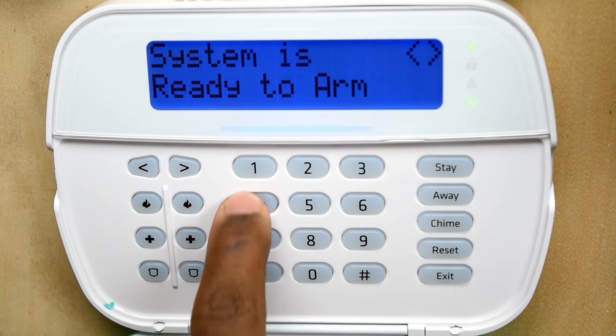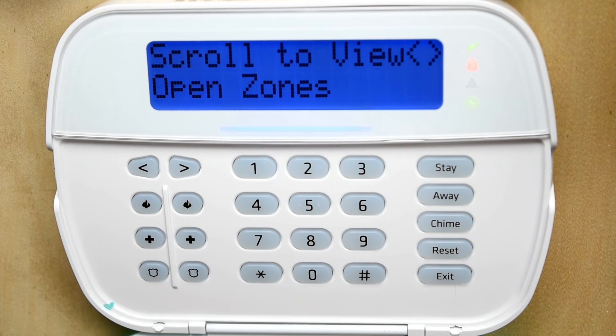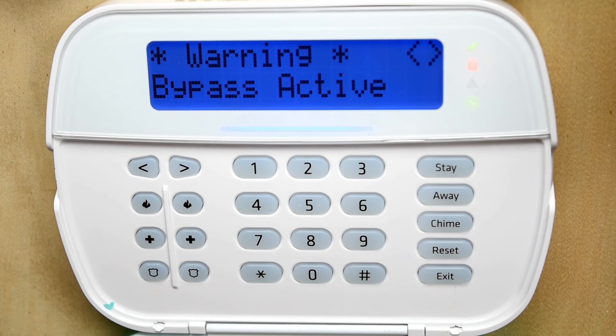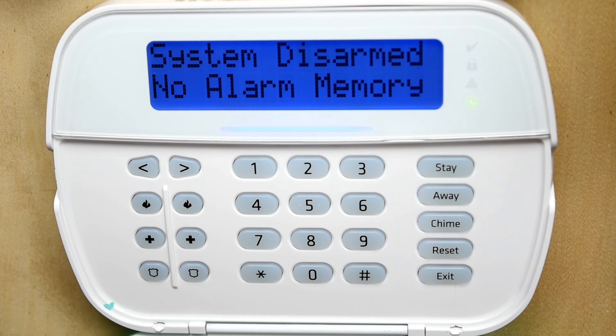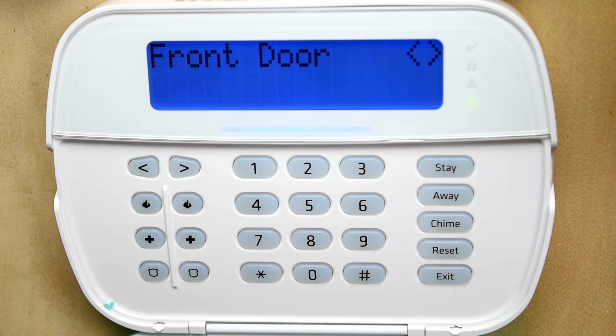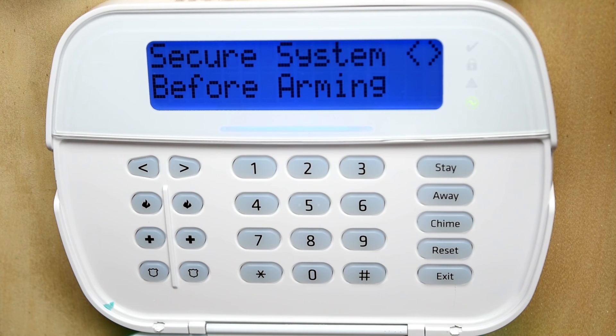Now you're ready to leave — enter your code. Once the system has armed, notice that the minute you come back home, the green check mark goes away again, because every time you disarm the system, you have to bypass it every time you want to arm the system again.